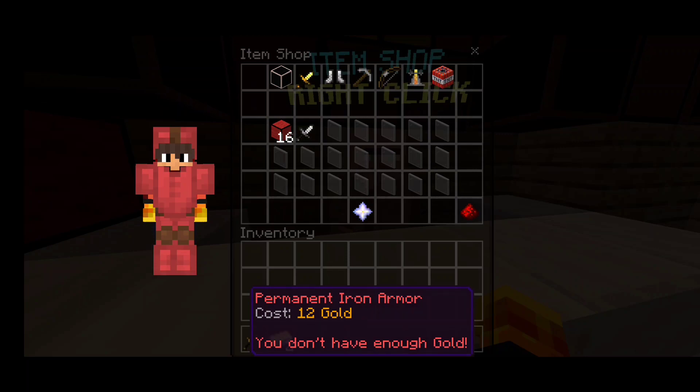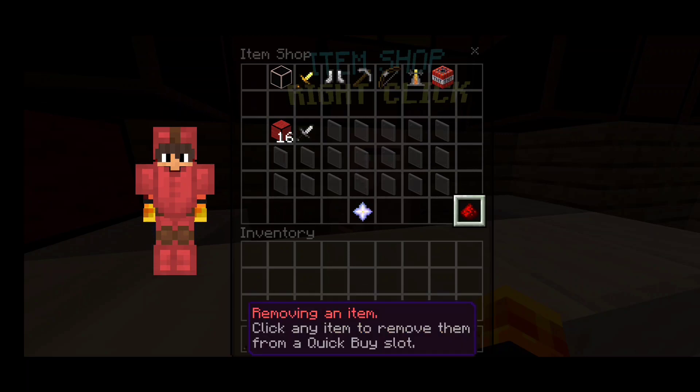Once you're done removing it, in the right corner you'll see a red dust — just click on it and grab it to your inventory.